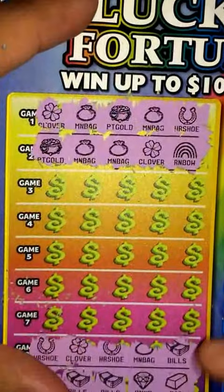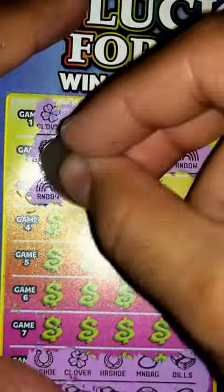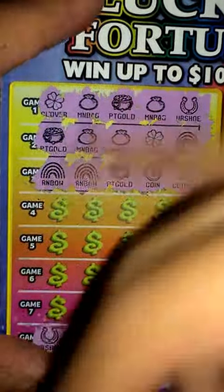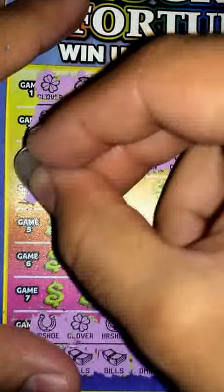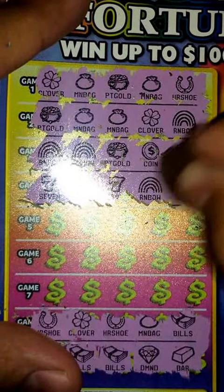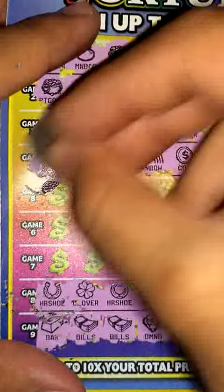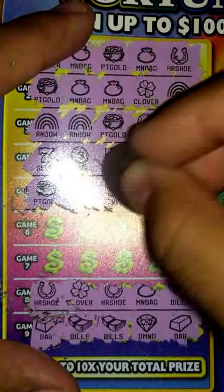And the rainbow — none there. Game three: rainbow, rainbow, pot of gold, coin, and the clover — nothing there. Game four: seven, seven, rainbow, and the coin — none there.